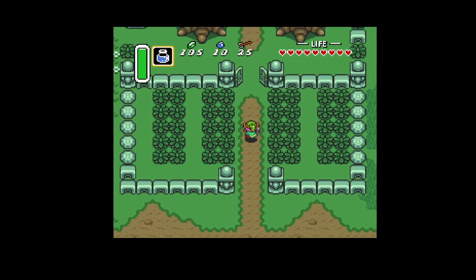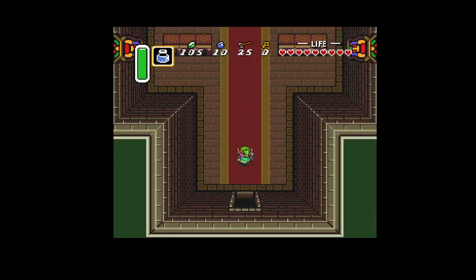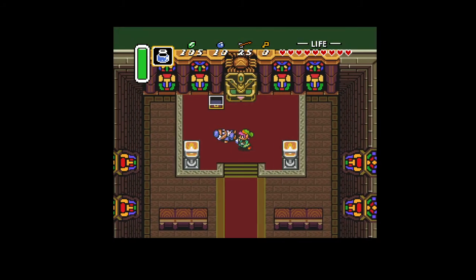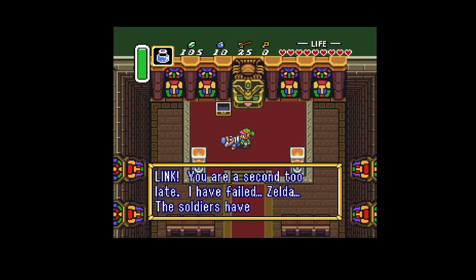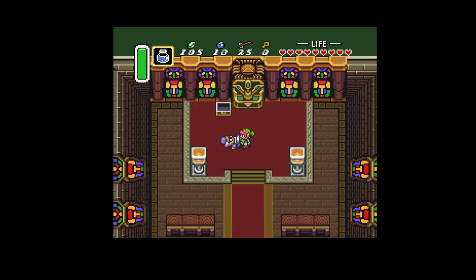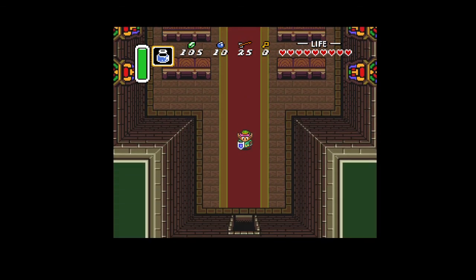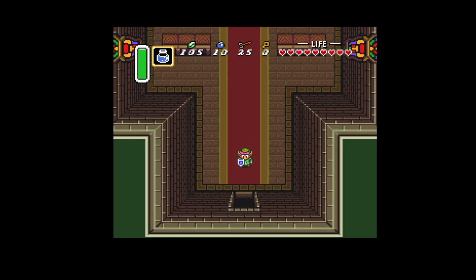There's another large purchase coming — I have to spend 100 rupees to get Kiki the monkey to open the Palace of Darkness. Oh, there's a dude on the floor in here, not quite dead: 'Link, you are a second too late. I have failed Zelda — the soldiers have abducted her, taken her to the castle. You must find her before the wizard works his magic — you're her only hope.' Okay, I think I'm gonna call it there. We finally got the master sword and completed all three first dungeons. Thank you all for watching, hope you're enjoying this series, and I'll see you next time.